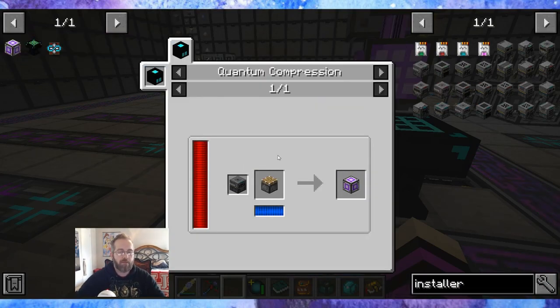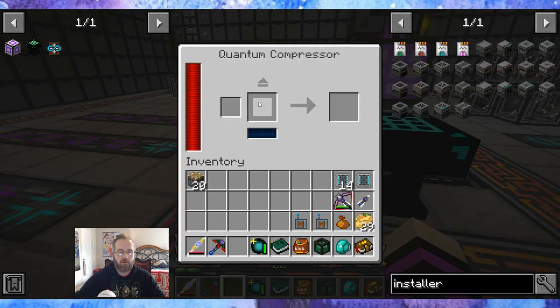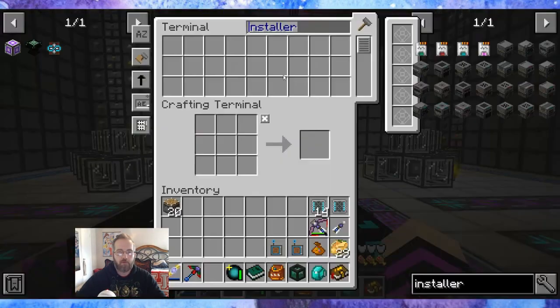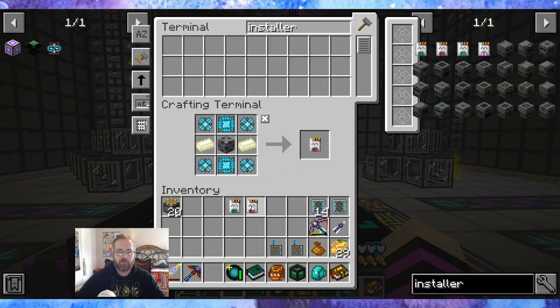We want to make the matter condenser, so we need another elite compressing factory and a piston. I've never done this one before. Let's make another — so we need more installers. Installer, installer, installer, osmium.